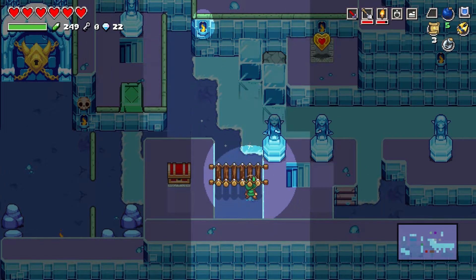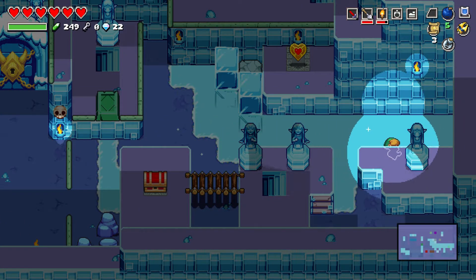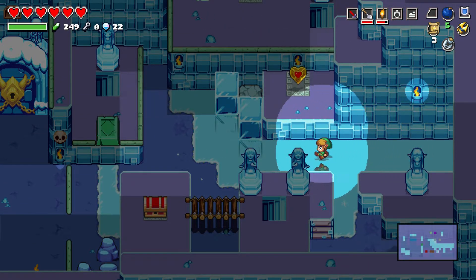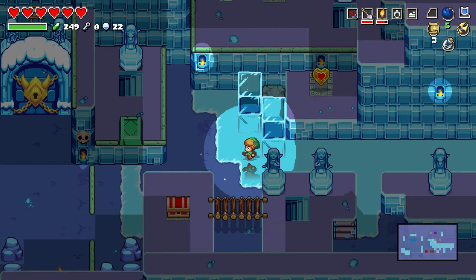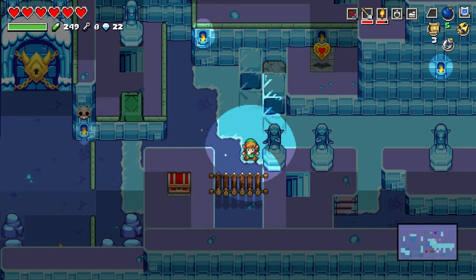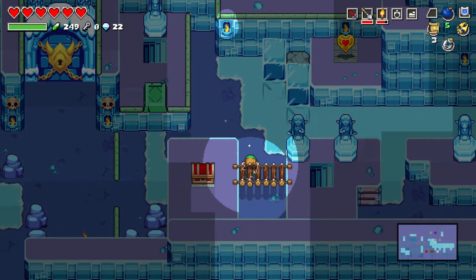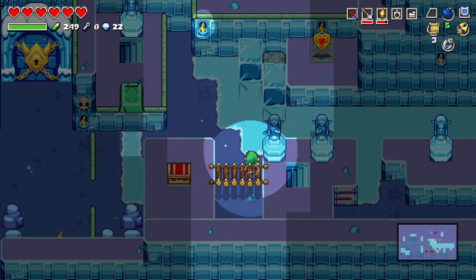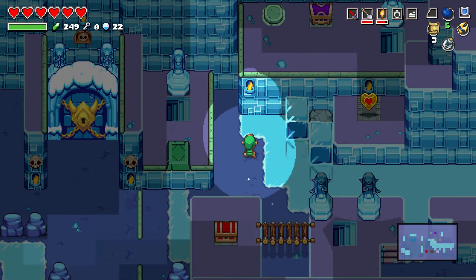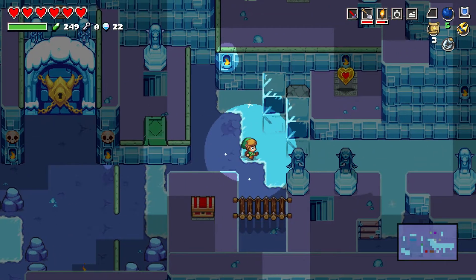Never been here before obviously, so I don't really know what's going on. I guess we're gonna go all the way down this hallway here. Oh, we got a hookshot that we could probably use — I bet that's going to change our direction. But before we do that, let's see what this is. I do have a torch in my inventory but I don't know how to use it. See a piece of heart over there, that's pretty helpful.